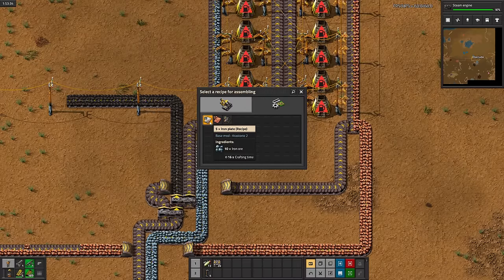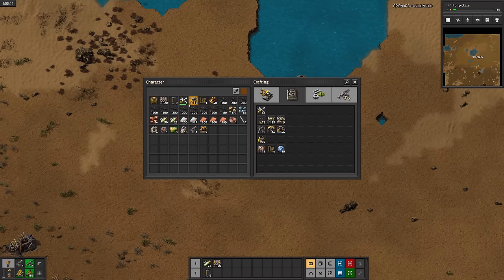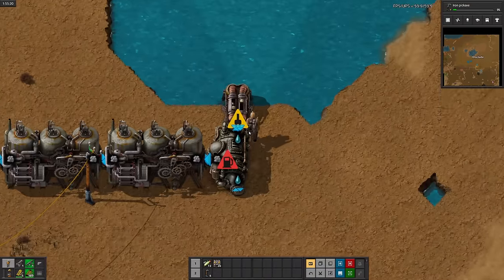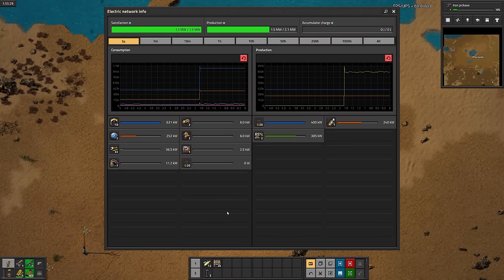Now I just need to set the recipes and get some more coal. Steam engines are done. Hopefully this will help accelerate building the base. What's with modern Factorio always making offshore pumps need power? Anyways, with some coal, now we've got more power.